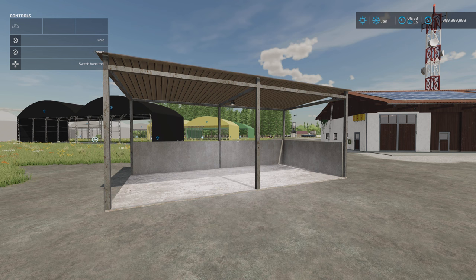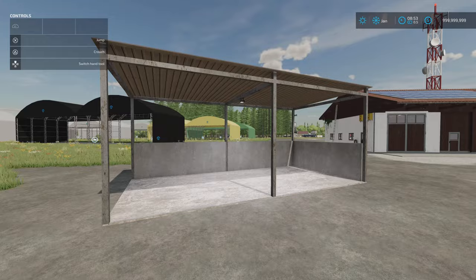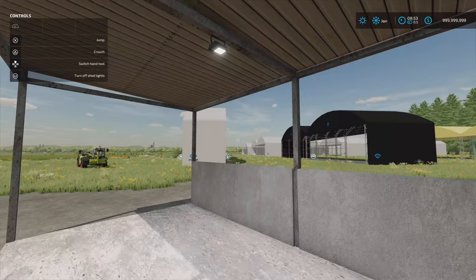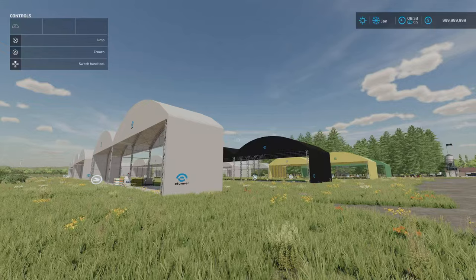In front of me we've got the Pallet Shelter by Schmiershek. 6.16 megabytes download, four slots on console, 25,000 to buy. You'll find it in build mode under sheds, and the slot count will come down to one. It's a shed for storing things — fairly straightforward, nicely detailed. Go inside and we've got lighting. That's the Pallet Shelter by Schmiershek.